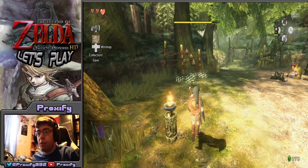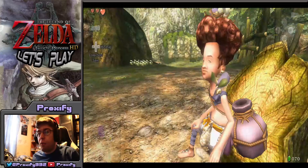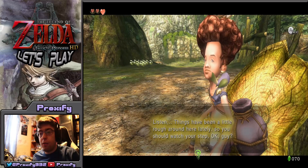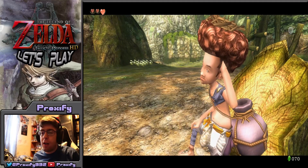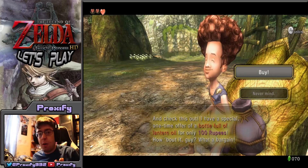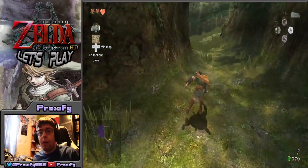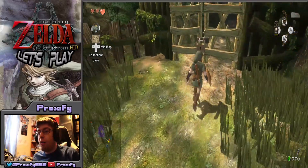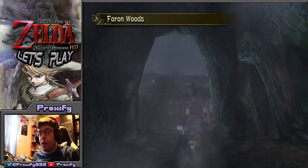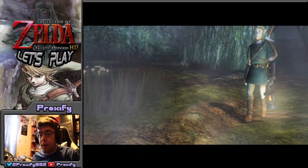The Forest Temple is not all that hard — I know exactly what we need to do. But before we can reach the Faron Woods, we have to grab a key from the lantern guy showing up here. Funny enough, this guy will try to charge you around a hundred rupees to refill your oil, but if you head all the way down toward the Forest Temple and meet up with his pet bird, you can actually get lantern oil for a cheaper price.